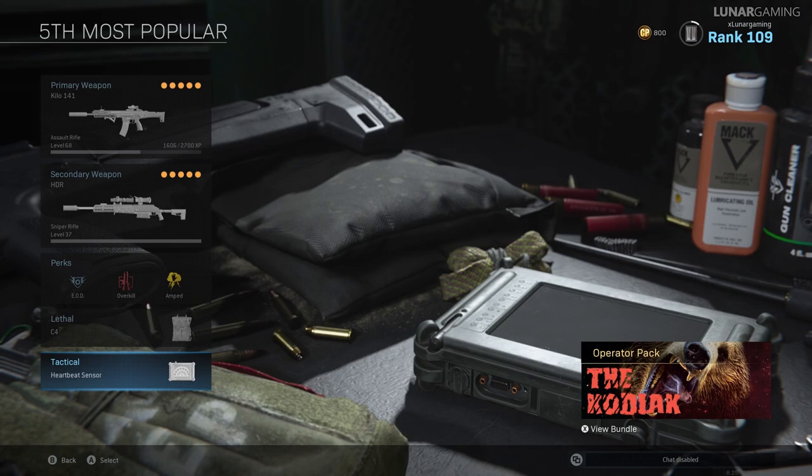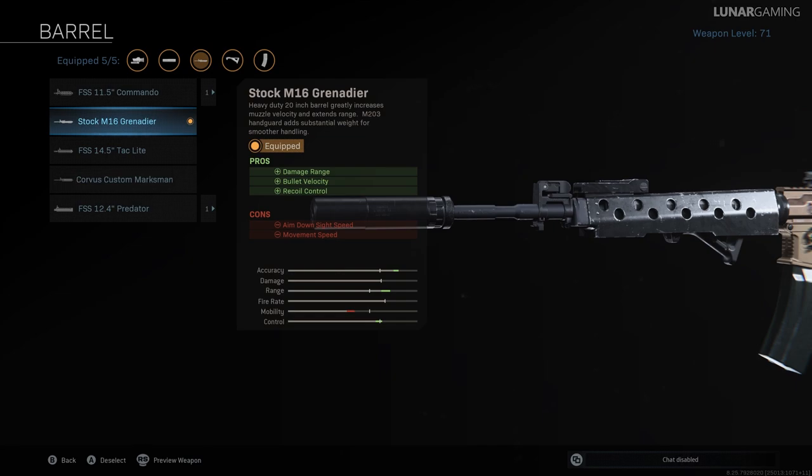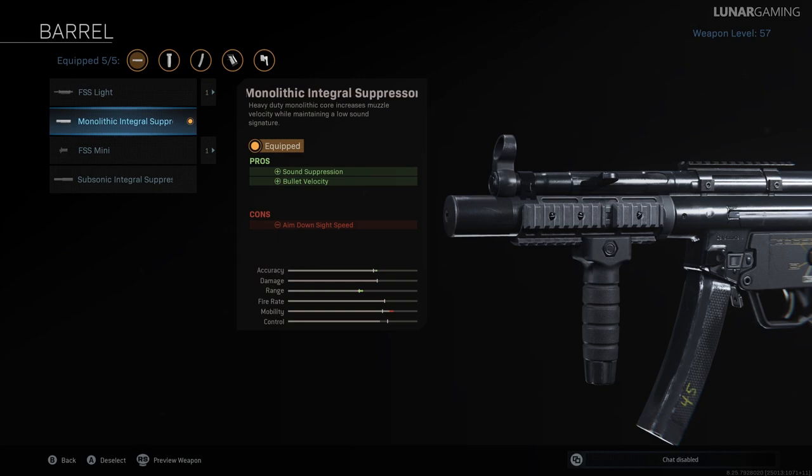Let's move on to the 4th most popular build this week. The build focuses on the M4A1 and the MP5 as your loadout. For the M4A1 it uses many of the same attachments as the previous Kilo — the monolithic suppressor, the VLK rogue, commando foregrip and the 60 round mag. The only change is to use the stock M16 Grenadier as your barrel. This will increase your damage range by 40% and bullet velocity by 50% and offers better recoil control. Your aim down sight speed will increase however by 67ms and your movement speed is reduced by 4%. To go with your M4A1 you can equip the MP5 — we have no muzzle on this; instead you're going to equip the monolithic integral suppressor barrel which offers sound suppression and better bullet velocity at the cost of aim down sight speed.